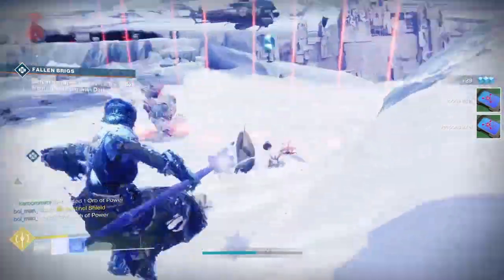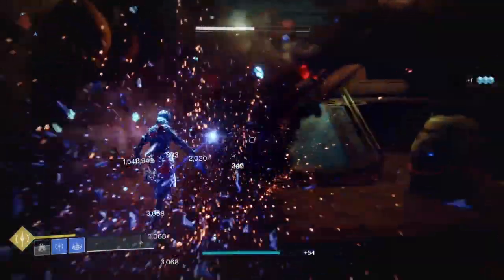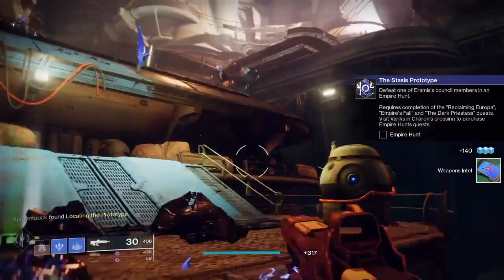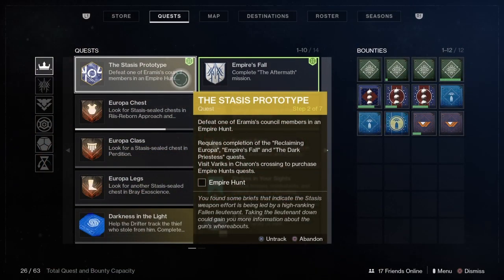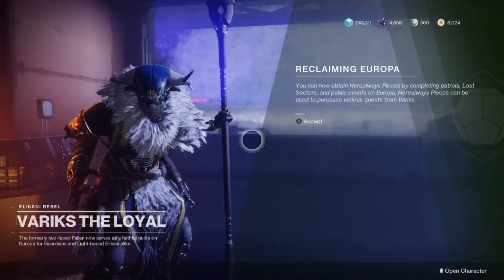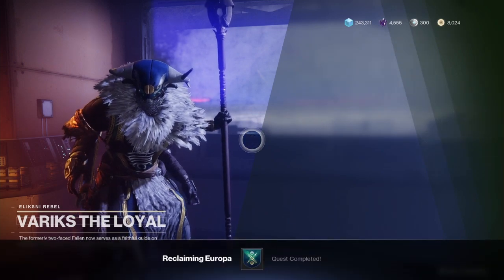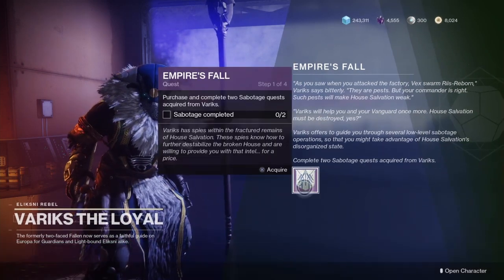Pretty straightforward — head into Europa, head into some public events or some lost sectors to get this part done. Once you're done, the quest will update to the Stasis Prototype. This part of the quest also ties into another quest called Reclaiming Europa. Head over to Variks in that mission and pick up Reclaiming Europa — this is after you've beaten the main story of Beyond Light.